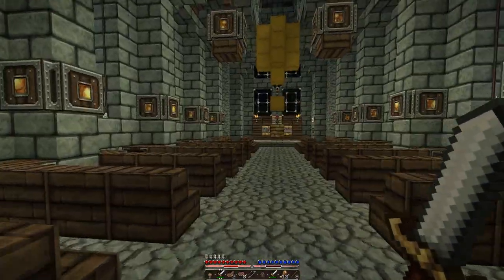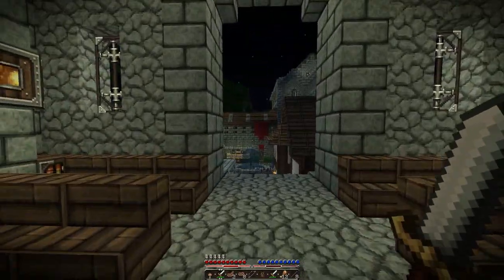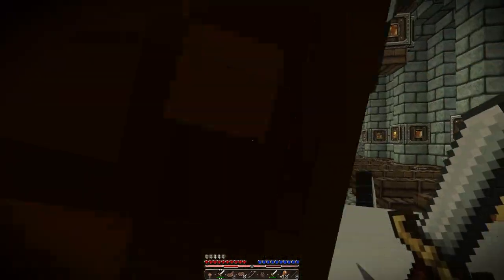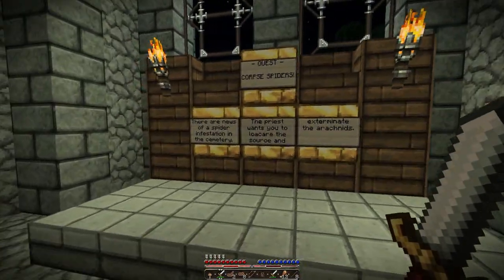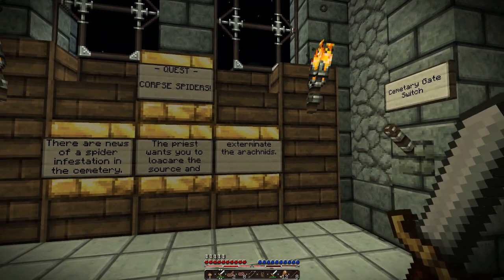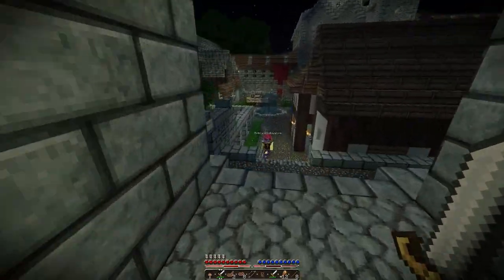I found a lovely cathedral with a quest marker on it. Just remember where that is. Keep exploring. Corpse Spider quest. Now let me read the quest for corpse spiders. There are news of a spider infestation in the cemetery. The priest wants you to locate the source and exterminate the arachnid. Alright, can we do that? Let's go into the cemetery.